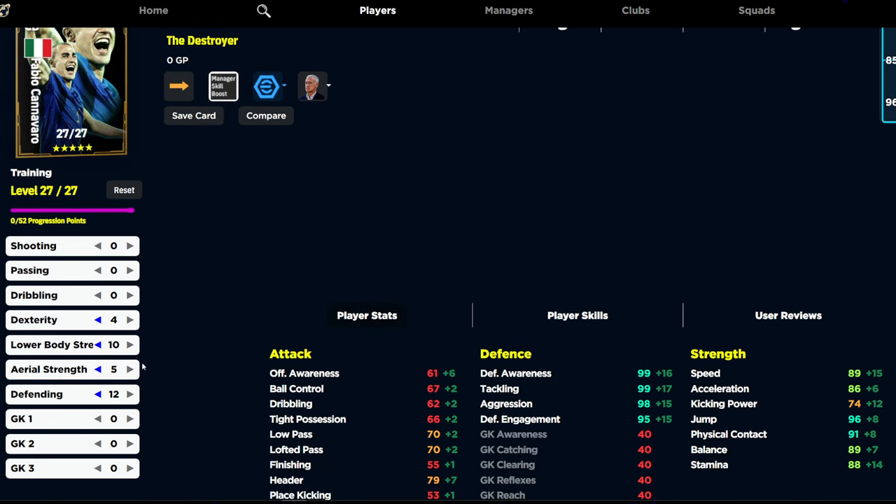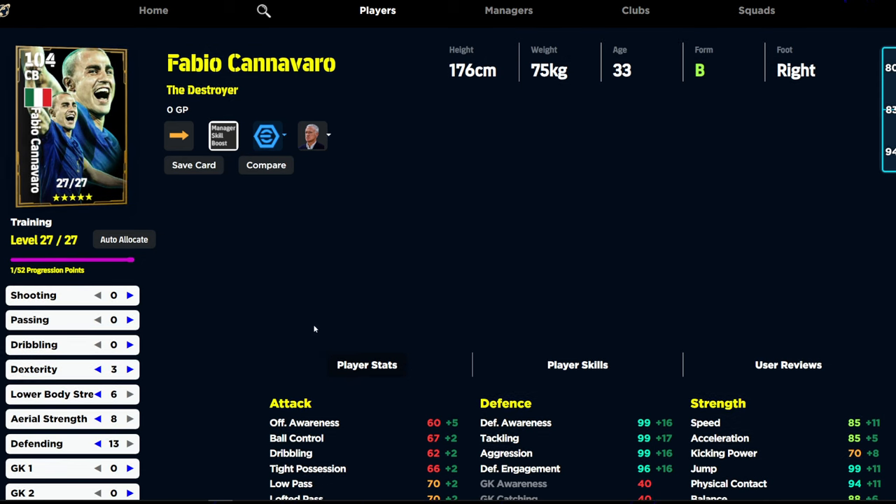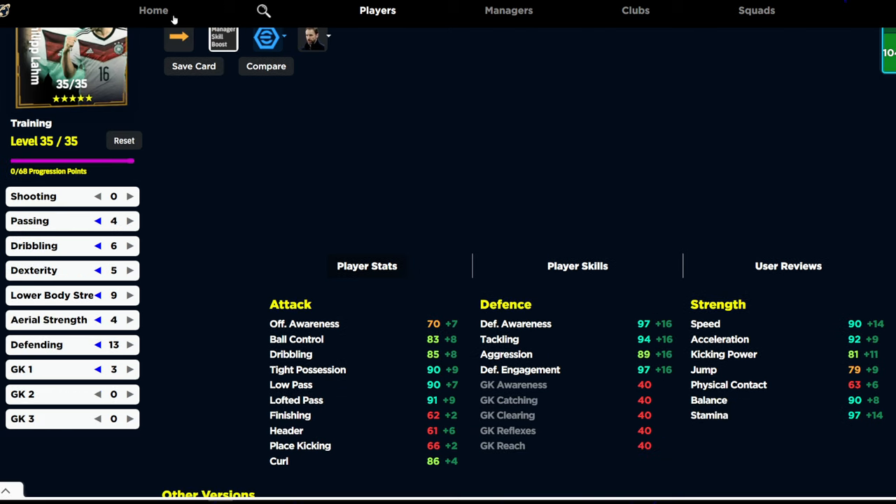There are a couple of different ways you could train him. The big decision is whether you want to put his dexterity and balance up to 90, or leave his dexterity at 85 and his speed at 85 to max out his defensive stats. Defensive engagement is not so important, but if you wanted to max out his physical contact, jumping, and defensive capabilities you could go that build too. I think the first build is slightly better, especially when you bring heading into it. He's going to be very nice in the air — Carlos is one of the best aerial defenders for me, and Carlos is short as well, so it doesn't really make that much of a difference.